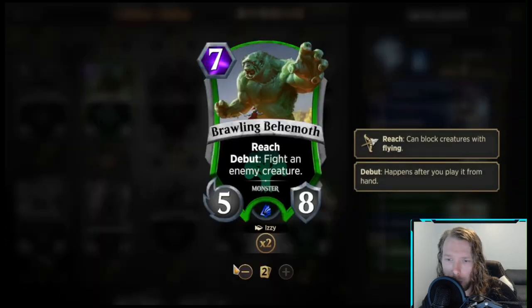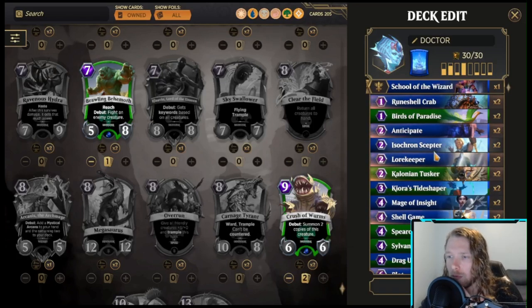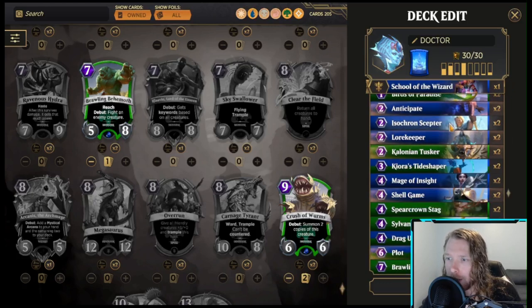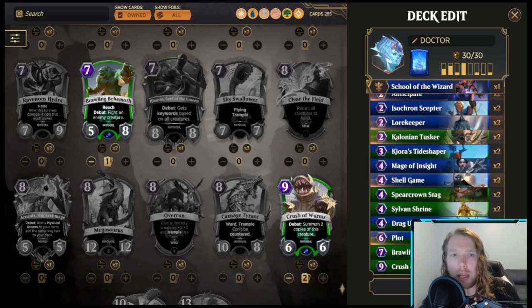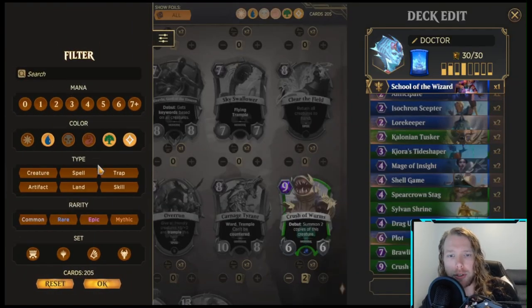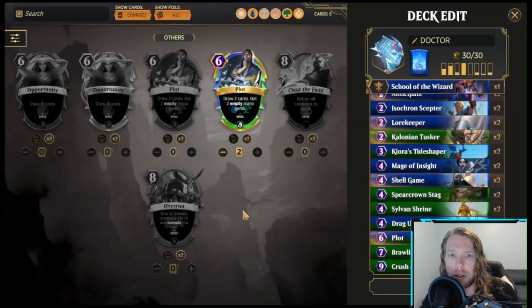Maybe we'll drop one Behemoth for Tusker. So we're getting spells from the land, spells from School of the Wizard itself, Anticipate can find us spells, and we have Plot. We don't have that many enablers, so just to make sure I'm not forgetting anything, I'm going to filter for spells that cost six or more.